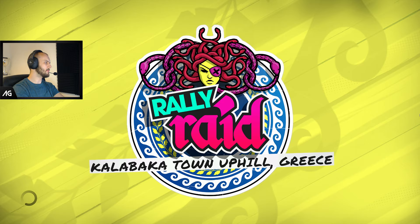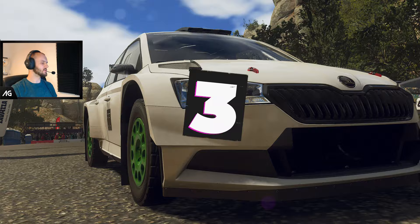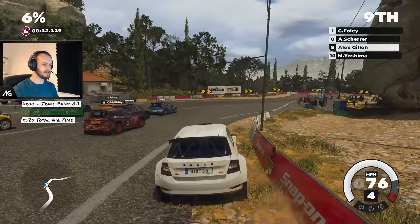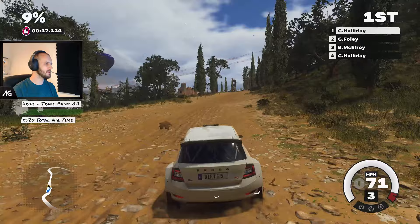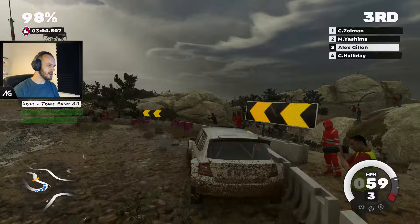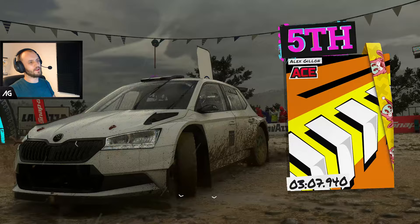We're now on very hard AI, still on intermediate assist settings. It seems quicker in a straight line. Straight up the inside - up to P1, let's go. Keep it flat. A bit of contact in the air. Back up to P1 - need to keep it tight. We're going to lose it again. Almost hit the end of that barrier. I think we're not going to win this race - there's only one more corner and we're not on the inside. Full send... I regret the full send. We've lost positions - back down to P5. That was definitely a lot more challenging on the hard AI.